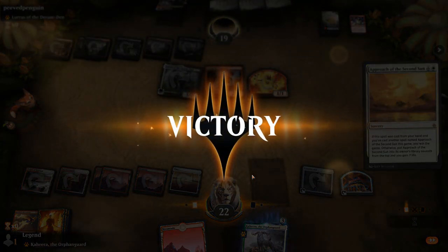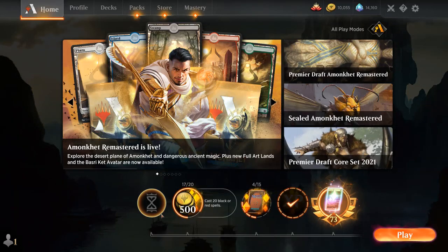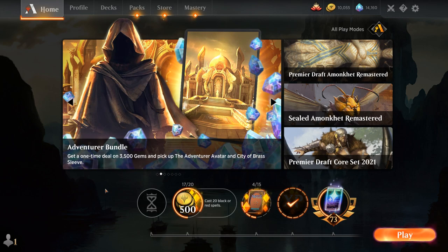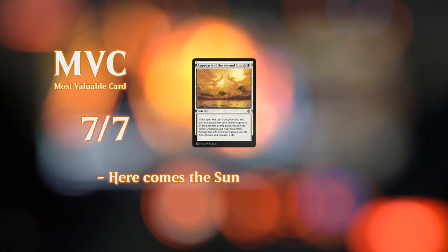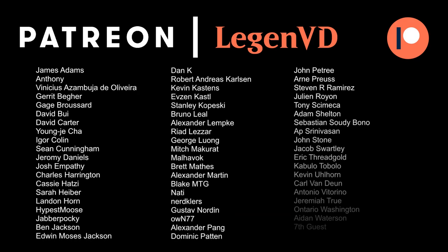Our deck definitely performed quite well. We went undefeated today, facing a pretty wide variety of decks — some more controlling combo decks, Field of the Dead, a Feather deck, and even a grindy Sacrifice deck. We kind of got the whole range of decks here. Not going to claim that this is the best historic deck out there, but if you're looking for a control deck with a nice combo finish that doesn't play blue, then this might be a deck you're interested in. That's going to do it for today's gameplay. Thank you for watching — hope you enjoyed, and as always, have a nice day. I also want to thank all my Patrons for being part of the channel — you can become a Patron yourself today and decide the topic of future videos over at patreon.com/legendvd.